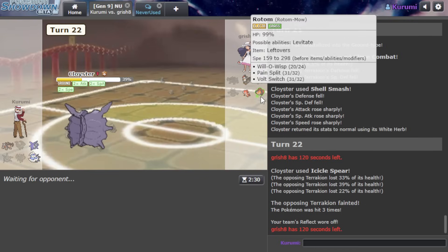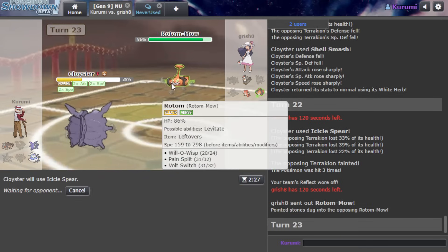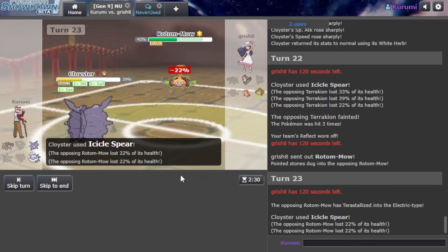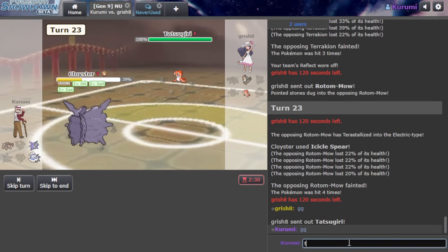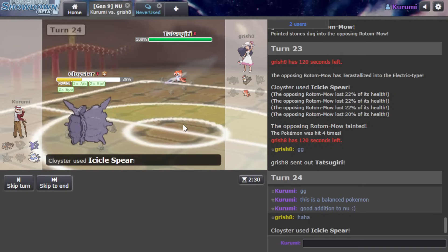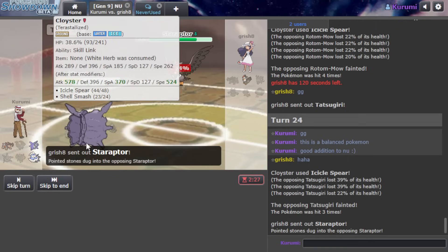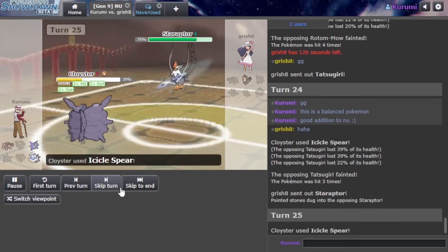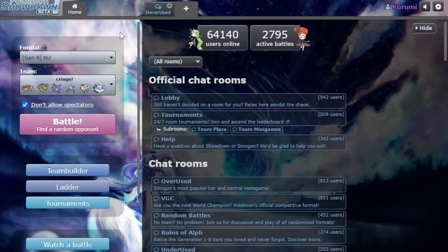Unfortunately I cannot do the patented Drill Run on the predicted Terra Steel versus Rotom. This is the most obvious Terra Steel of my life - I will still go for Icicle Spear. Oh, they Terra Electric. That does not matter. Nice Skill Link - who needs Loaded Dice when you got Skill Link? GG. This is a balanced Pokemon - good addition to NU. Right back to 1400. I think that's a great point to end it because I literally couldn't climb.